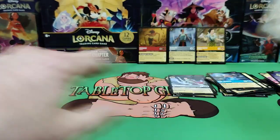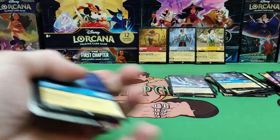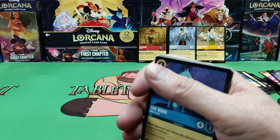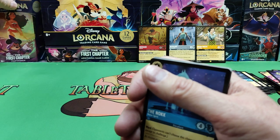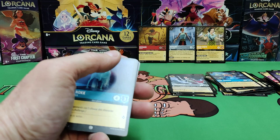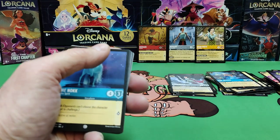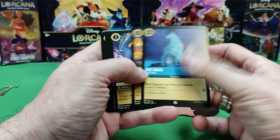Let me know in the comments what you guys think of the foiling. Have you been playing the game? What color set do you like? They have the different colors on the starter decks here. You've got Steel and Sapphire, Amber and Amethyst. I think there's one more color — I think there's six colors. Sorry, eight colors in total.